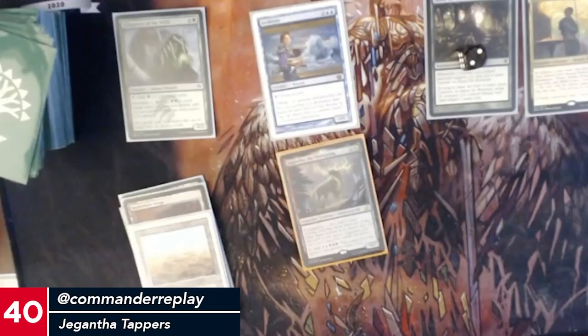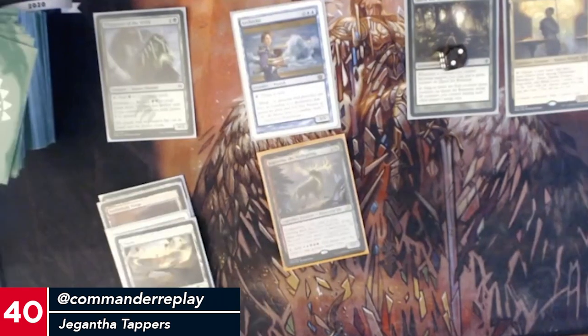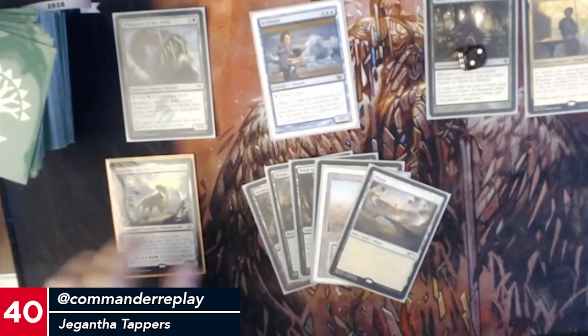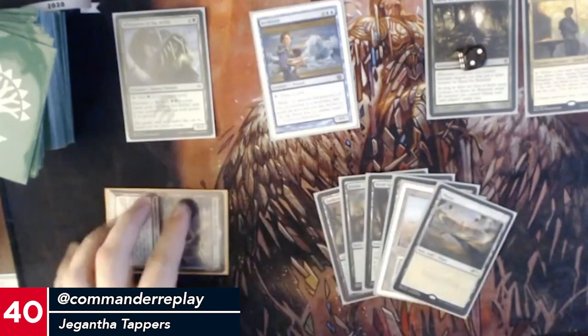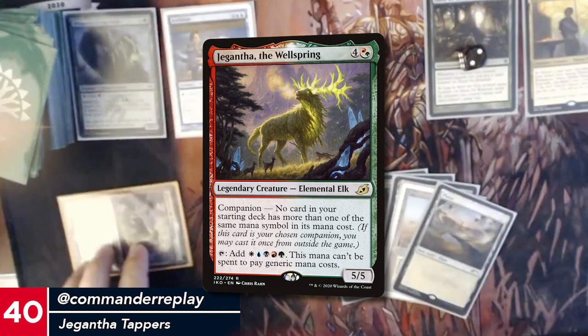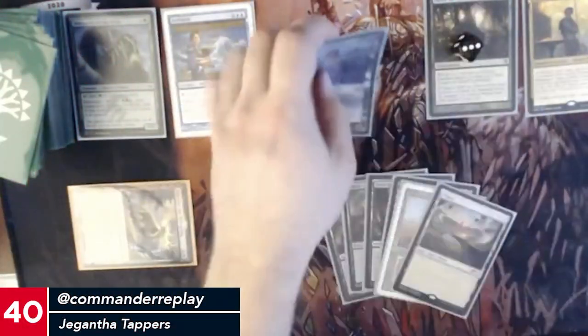PJ's turn is ever so slightly less scary without Mirari's Wake. Tapping this deck is like taking a math test every time, but here we go. You're about to make Black Lotuses, so I don't know what you're talking about. Tap Gigantha, get a counter, cast Marchesa.